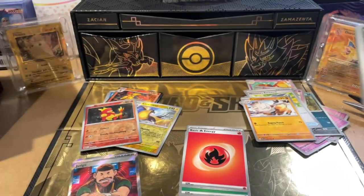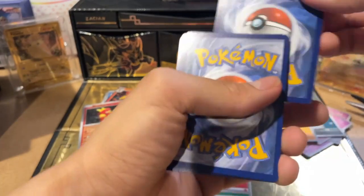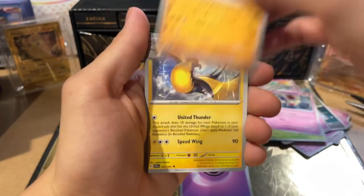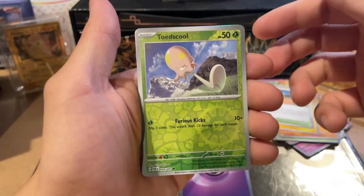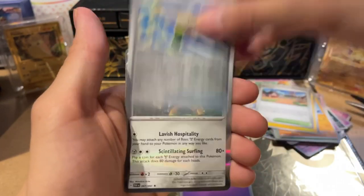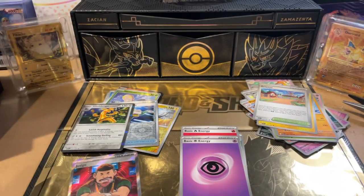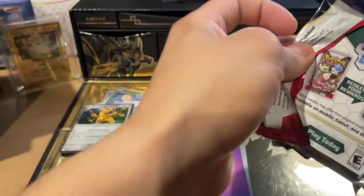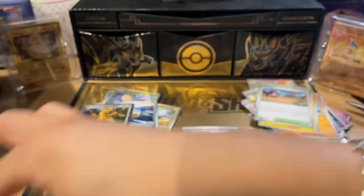Next pack — hold on, hold on, hold on. Bink bink bink! Psychic Energy, Psychic Energy, Haunter, Cottony, Maractus, Gimme Ghoul, Grappaloct, Kilowattro, Artisan, Toad School, Electric Generator — and BOOM! Gold Dango! Okay okay, next pack. Thank you, thank you — that's trash.